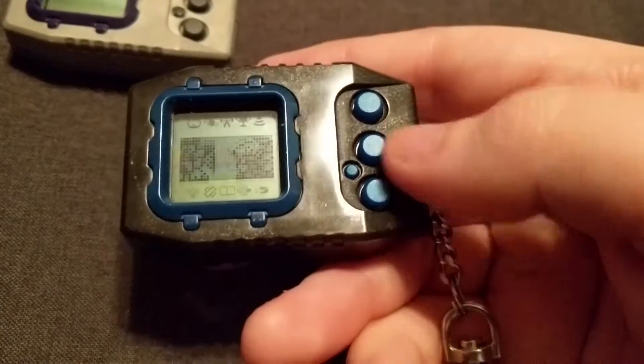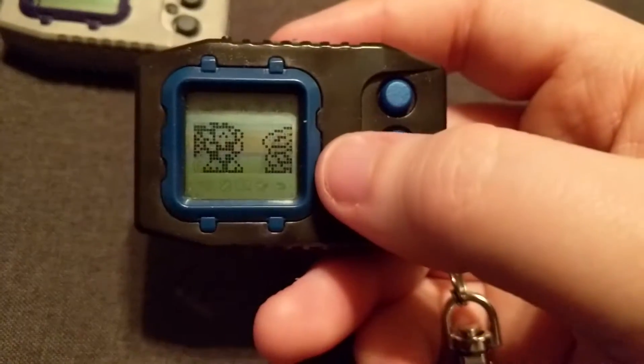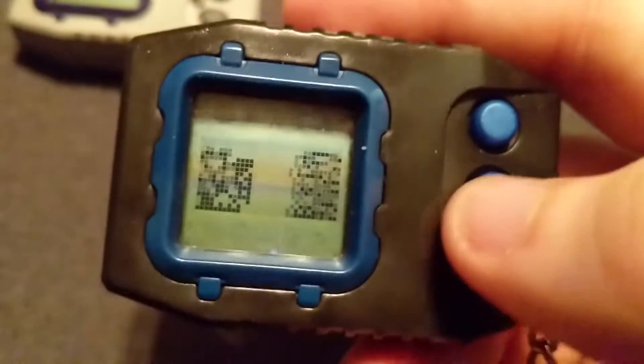They're raised. I was able to speed up the raising process by using B and C together to fast forward, like you can see there — Dorugoromon and Alphamon Ouryuken going crazy and messing up my focus.